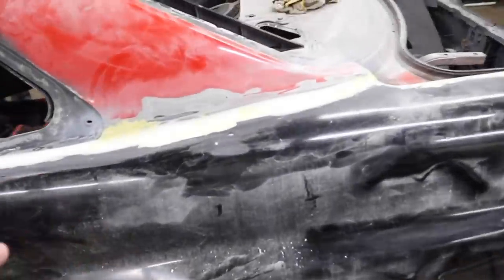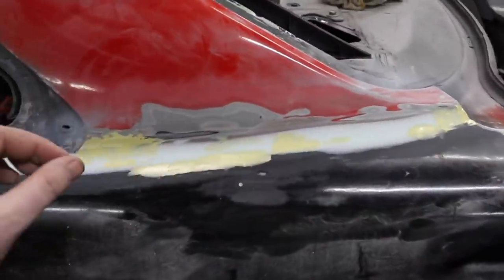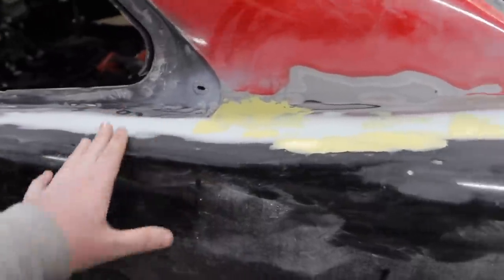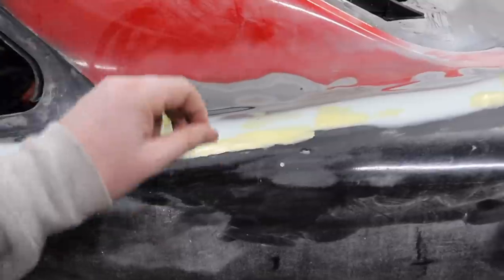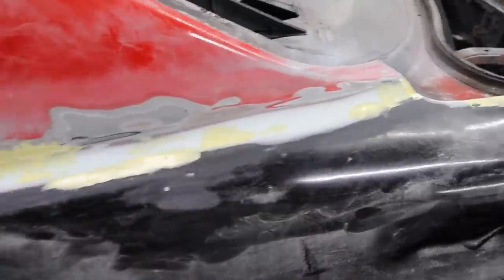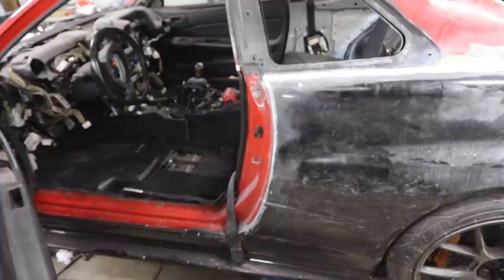One more thing I didn't go over — glazing putty. If you get the shape that you want and you have tiny little pinholes or little low spots, you don't want to fill with something as large as the lightweight body filler. Glazing putty is really good — I apply it with a razor blade, extremely thin, just to fill in those little holes. When you see me sand this down, it'll just look like little yellow spots where there were low spots, and then I'm done with this. Kyle and I are moving on while Oscar continues on the roll cage.